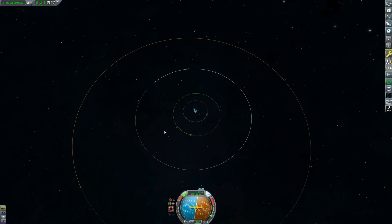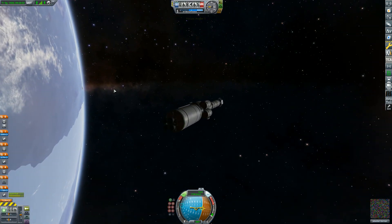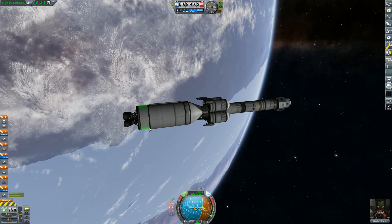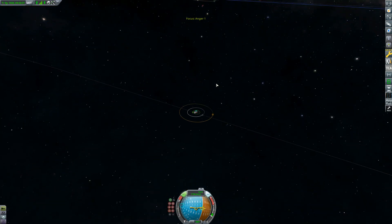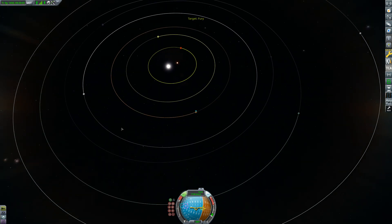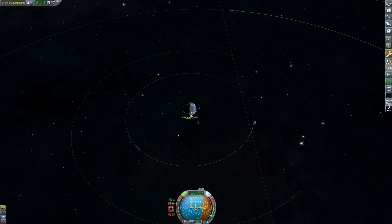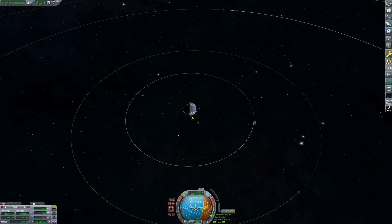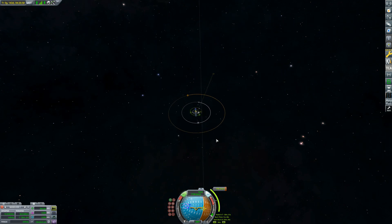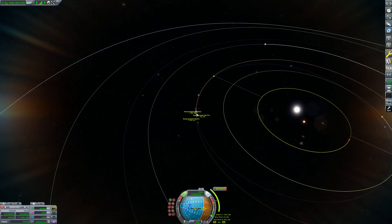It's time to do some time warping and plot our transfer window to Fury. We've done a little bit of time warping and should be able to transfer to Fury now. As you can see, there's Fury — it's very, very close to the stars. I'm not sure how the temperature is going to handle, but we should be alright. I haven't had problems near Fury before, but you know, there's a first time for everything.